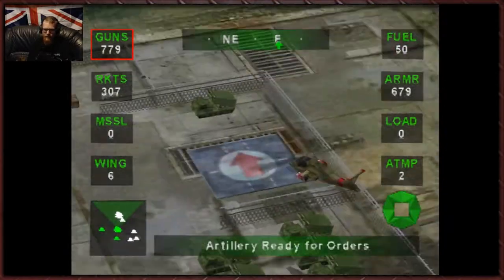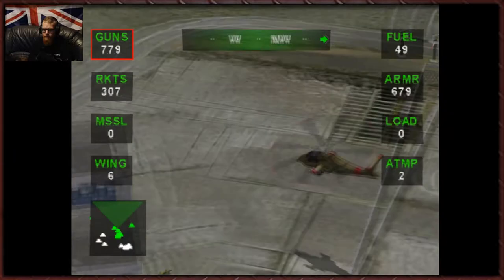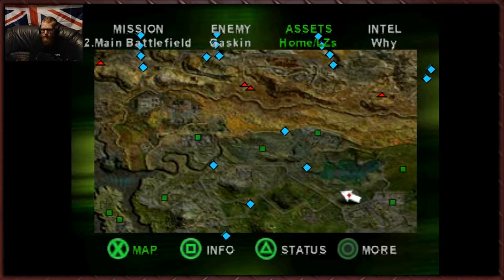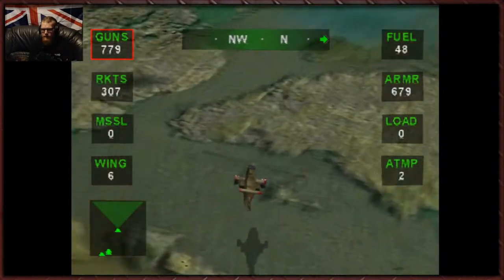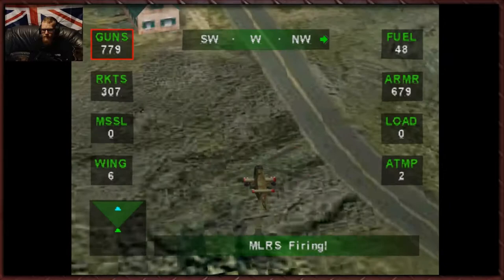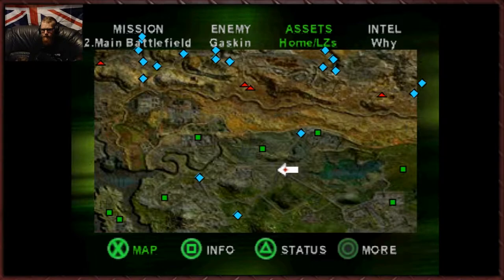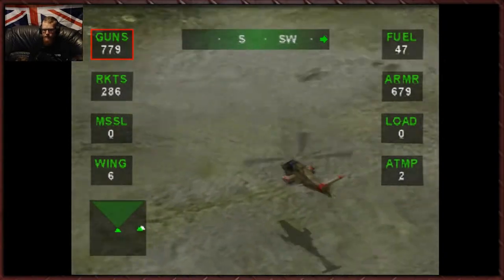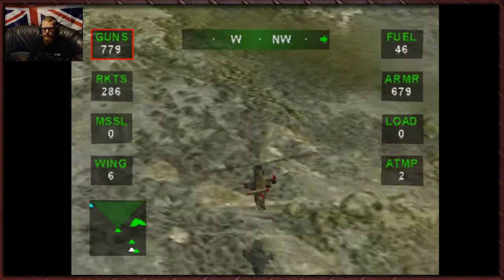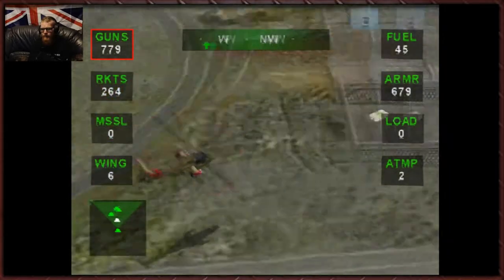Let's get our MLRSs mobilized. Let's go destroy this guy up here — can't really get to a lot of these in time. So the MLRSs are firing. We're already at 25% threshold. So let's go get our A10 — we're going to need it. The only trouble with the A10 is the fuel. The fuel really doesn't last very long, which sucks big time.